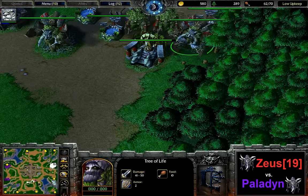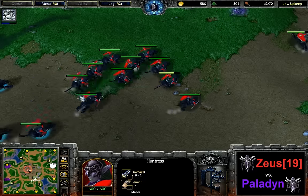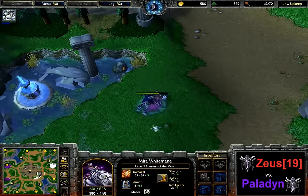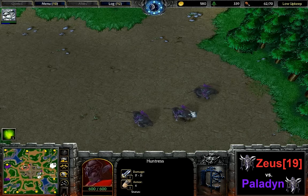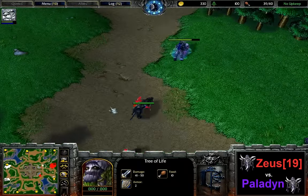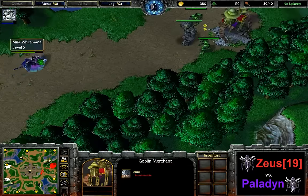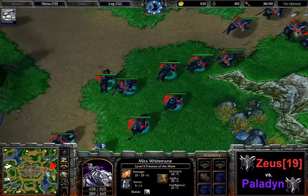Zeus is up by more than 20 supply still and he's going to be able to march down here and defend with his way superior army. But at least Paladin is going to be given some time — Zeus is going to have to defend here because otherwise the hunts of Paladin will just wreck those buildings. The priestess, as I said, level 5 is going to the shop right now. Let's see what he's getting — perhaps dust, perhaps a staff, to be a little bit safer against those surrounds. One Glaive Thrower is out now as well for Zeus, and he's going into Glaive Thrower production.